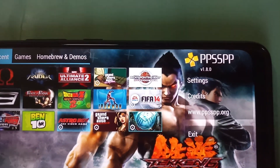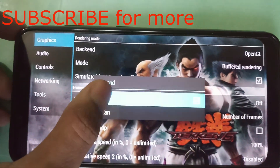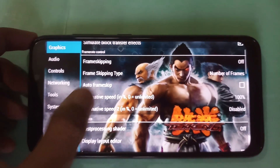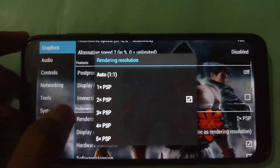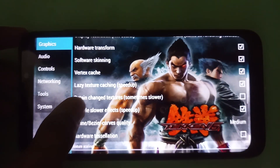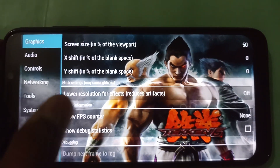Let's get into the settings. First, in the Graphics tab, set the backend to OpenGL and the mode to Buffer Rendered. Frame skipping is off, and alternative speed is set to 100%. The rendering resolution is 2x PSP, and the hardware scaler is set to Auto, same as rendering resolution. You can pause the video to apply these settings. Audio, controls, and networking tabs are left as default.